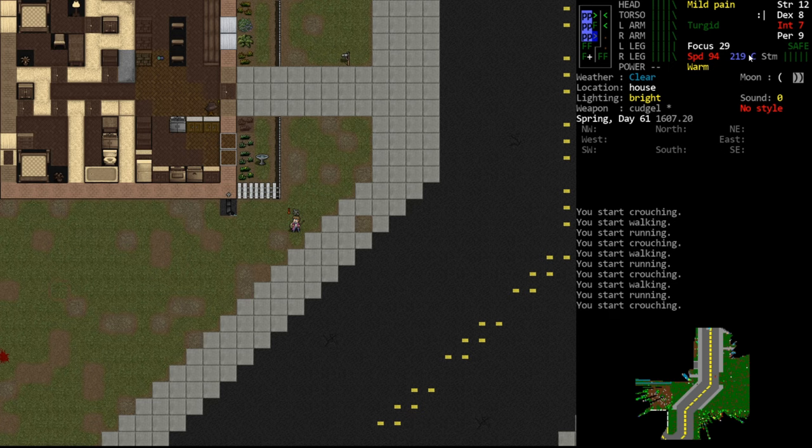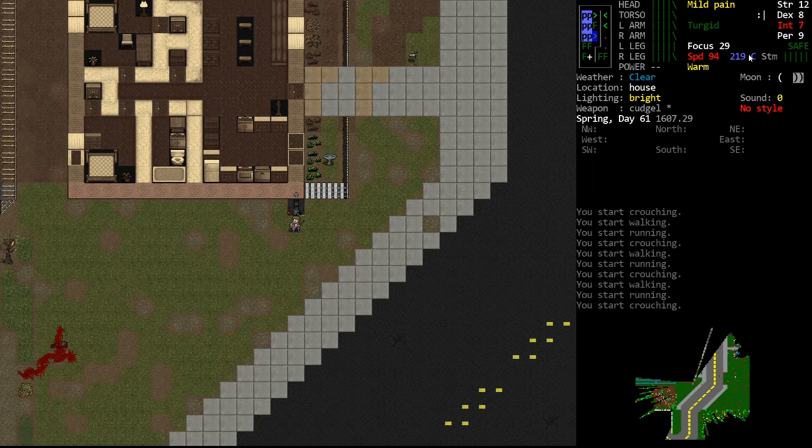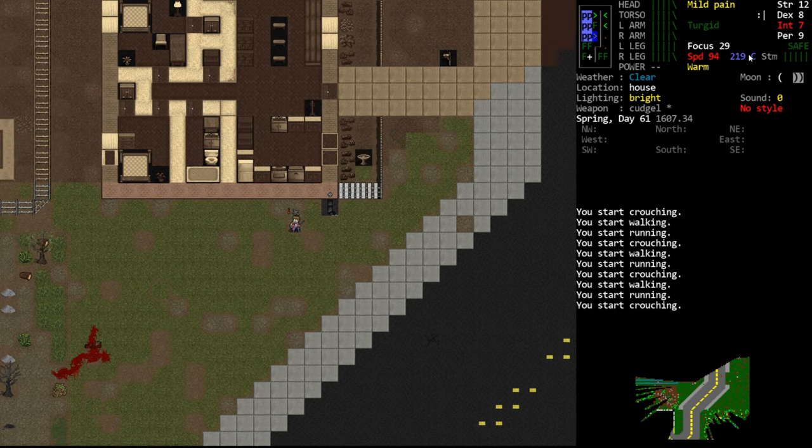So we have crouching — nothing changes visually, but we're slower. Toggling movement modes is a free action, so we can toggle as much as we want and it doesn't advance time. We move much more slowly and our footsteps are quieter. Obviously running makes a fair bit of noise, but at walking speed I never really notice things tracking by sound in my experience.